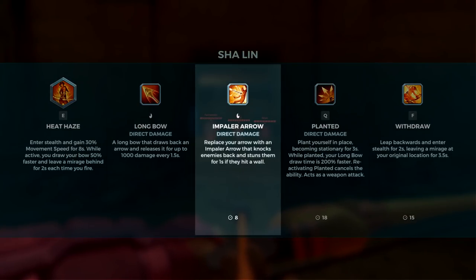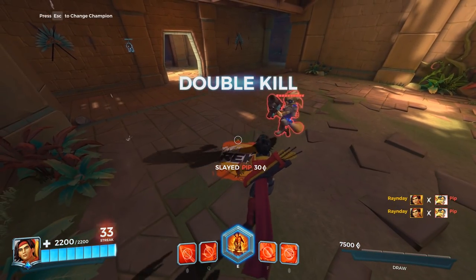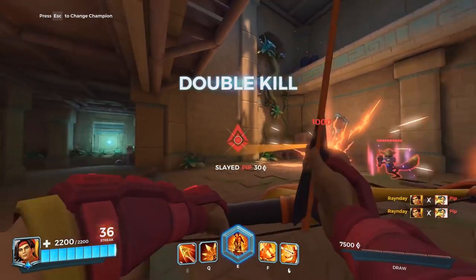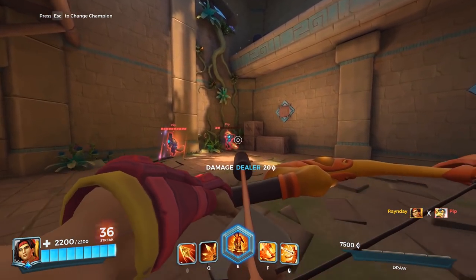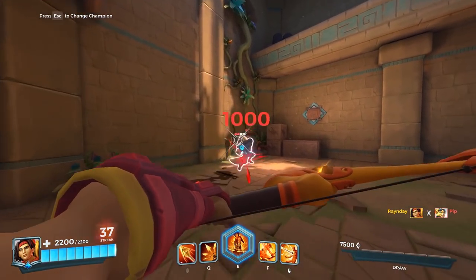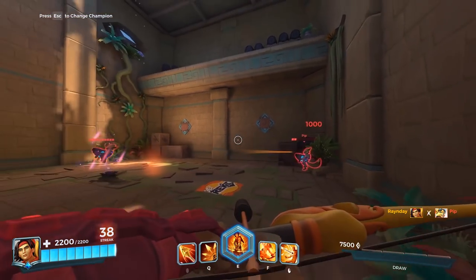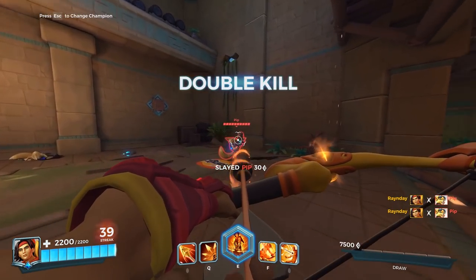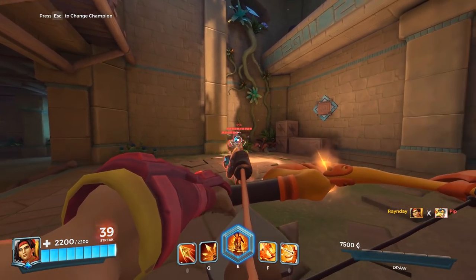Sha Lin's second skill is called Impaler Arrow. This is a toggleable skill that allows you to replace a normal arrow with a special arrow that will knock back enemies. The best part is that if you happen to knock an enemy back into a wall, it will stun them for one second, leaving them helpless to react. Impaling enemies is core to being a good Sha Lin player, and this skill is as tantamount to pocket aces as you'll get in Paladins. This skill is great for turning fights around, gives you tremendous 1v1 potential, and allows you to control the pace of a fight quite well, even from range. The cooldown on this ability only starts when an Impaler Arrow is fired, so feel free to toggle it on and off until you find the right moment to let it loose.